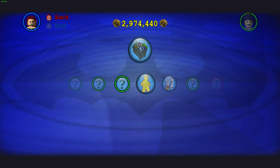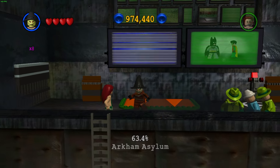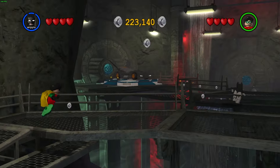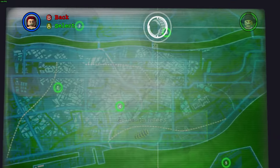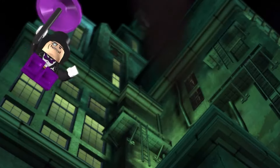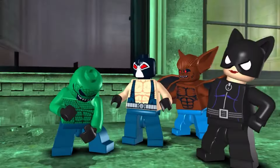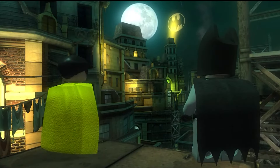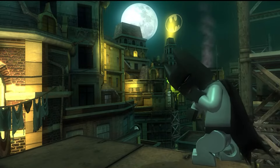You collect red bricks on every mission and later buy them in the store. This game is divided into 30 levels — 15 are Batman and Robin's perspective and the other 15 are the villains' perspective. The game is set in Gotham City, where the dynamic duo Batman and Robin must capture notorious villains who have escaped from Arkham Asylum. The game is divided into three chapters, each featuring different groups of villains plotting to wreak havoc on Gotham.